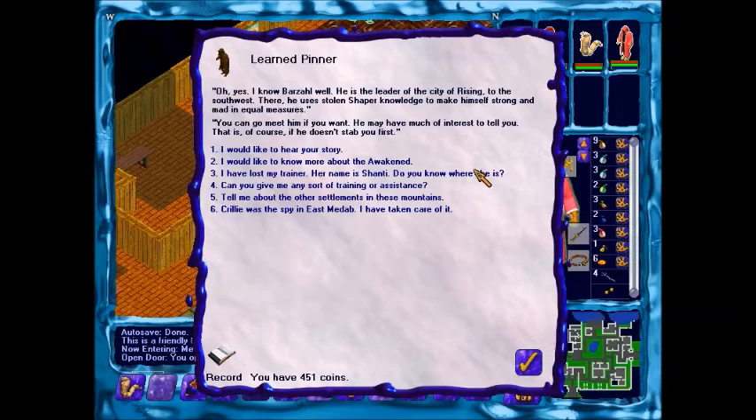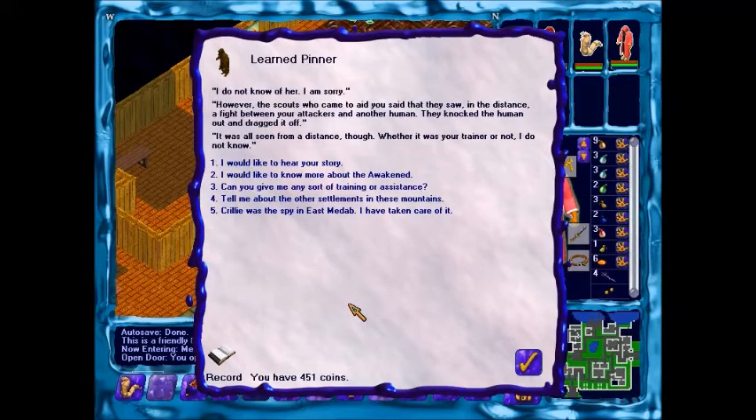Shanti, my teacher, has disappeared. The one I talked to said you might know something. Where is she? I do not know of her, I'm sorry. Well, a council member came to aid you and said that they saw in the distance a fight between your attackers and another human. They knocked the human out and dragged them off. It was all seen from a distance, though. Whether it was your trainer or not, I do not know.